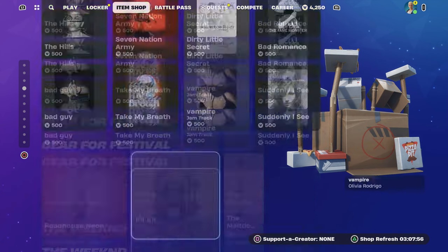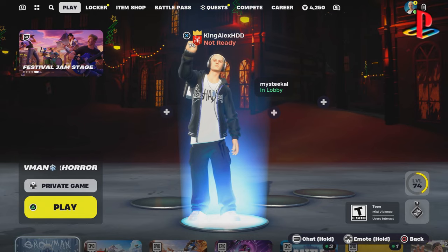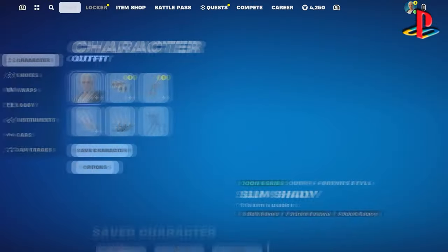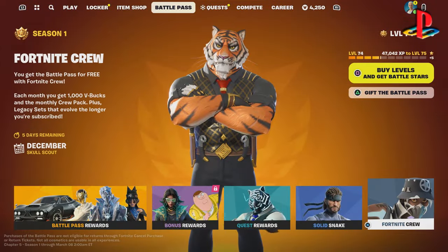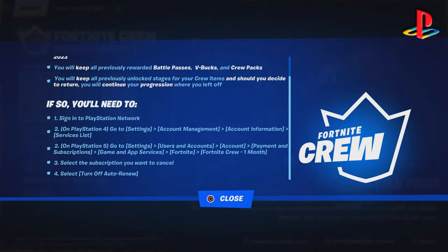If you want to cancel on PlayStation, just note that PlayStation 5 and PlayStation 4 are a little bit different. For PlayStation 4, it's super easy: go to Settings, Account Management, Account Information, Service List, then select Fortnite and cancel it. It's one of the easiest things ever.